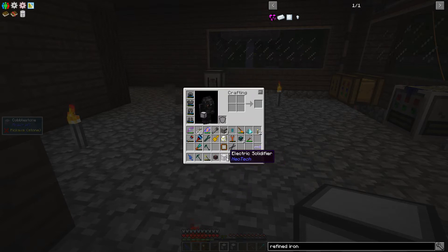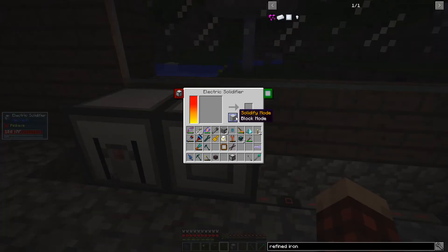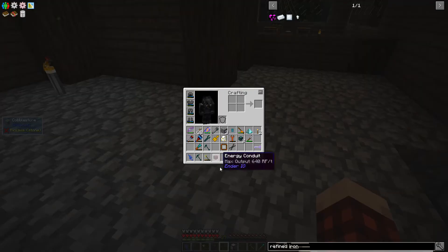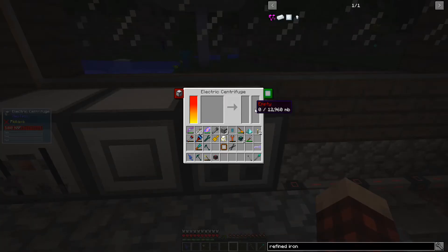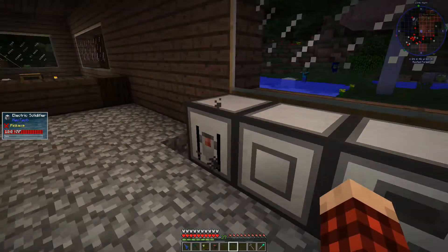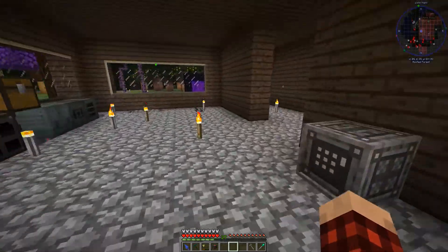The electric solidifier goes down here. In get mode — and I guess the question is what is this input for? It doesn't tell us. We might as well set it down. Let's make some processor upgrades for this thing and see if it makes any difference.